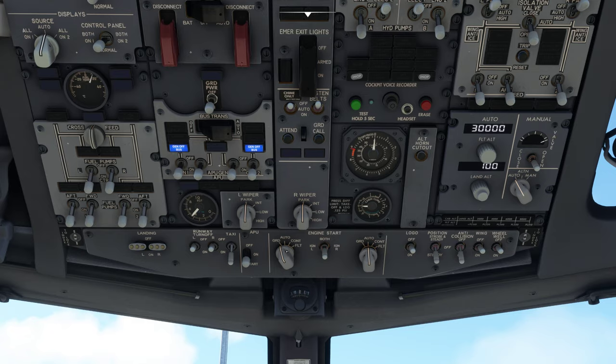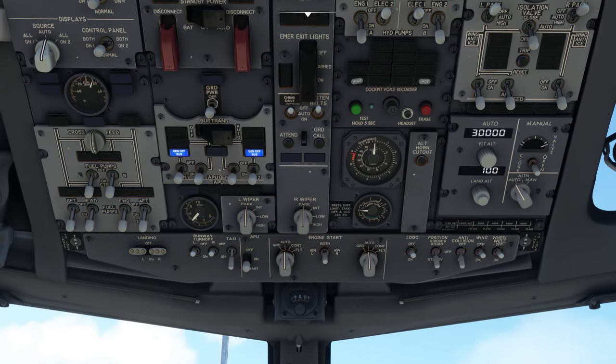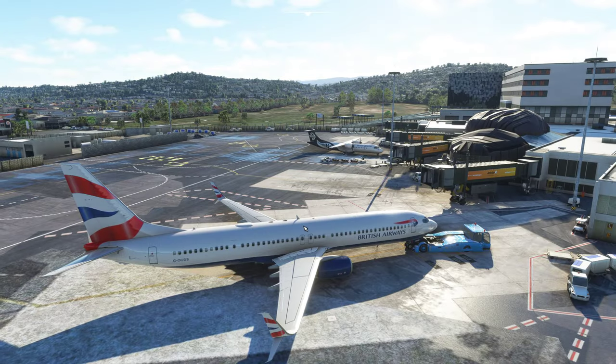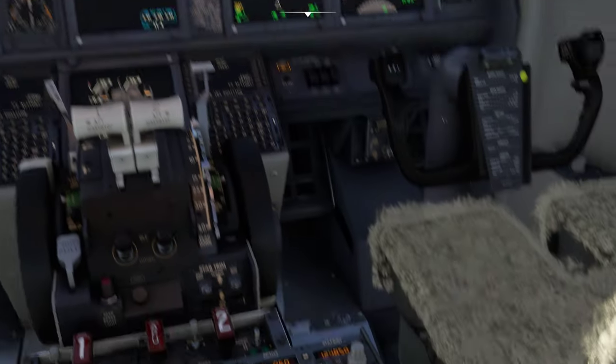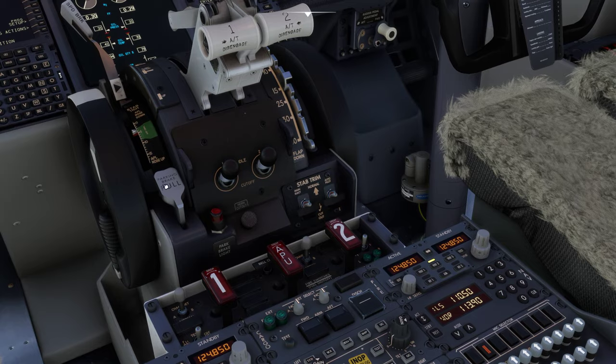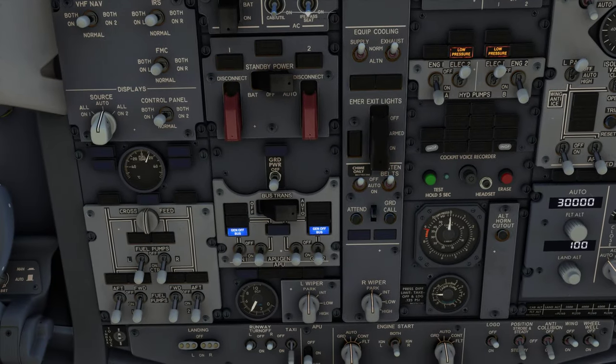So we're just waiting for this to flick back to auto — we've got it back to auto, that's good. We've now got two started engines and we're going to have a little pushback. We do not have a parking brake on at the moment, just so you know, but I will show you how that works in just a second.